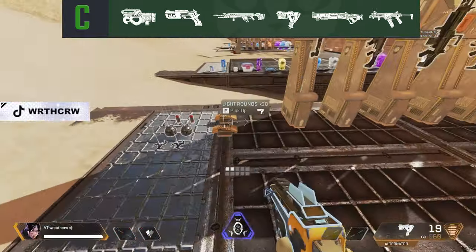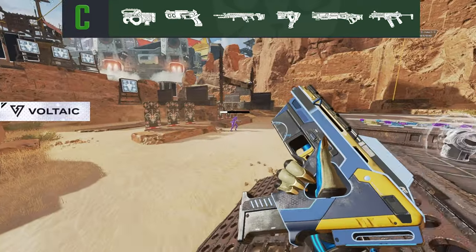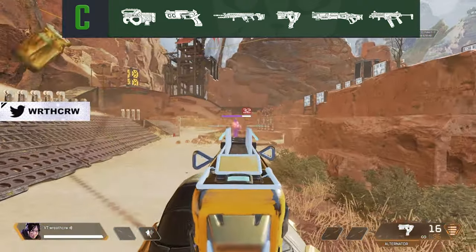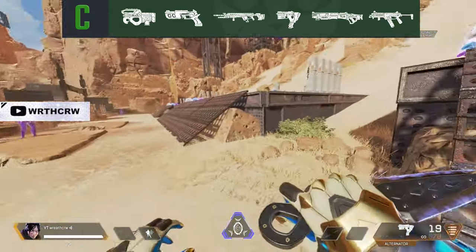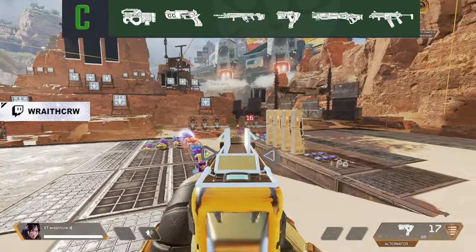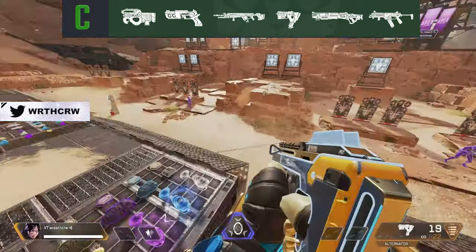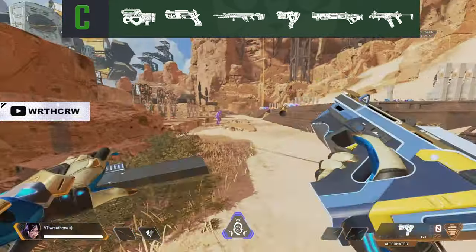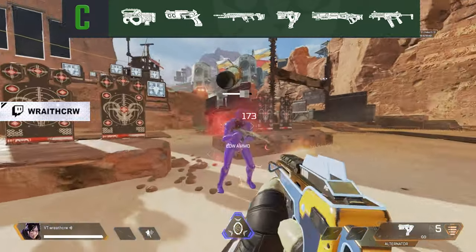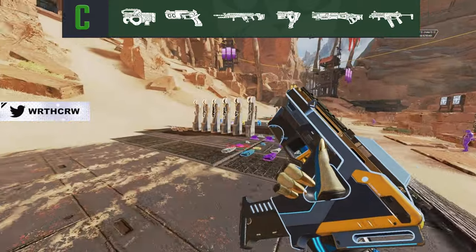Up next, we have the Alternator. The Alternator is not bad at all — it's very good off drop but manages to fall off later because of its extremely slow fire rate. While the weapon is relatively easy to control and can output decent damage, its time to kill sets it off from other weapons. If you're keeping an Alternator in the late game and your opponent has something like a CAR, you'll typically find yourself outclassed. The bullet drop is pretty hard to control and it's a lot harder to use on controller. The Alternator is also great at ammo efficiency — you won't chew through ammo like you will with the R99. Overall, you should be looking to swap the Alternator out in the late game, but in the mid to early game, it can do just fine.